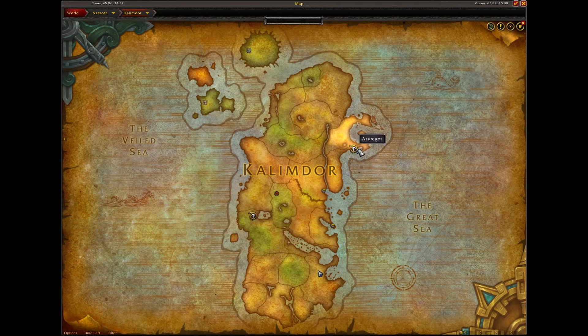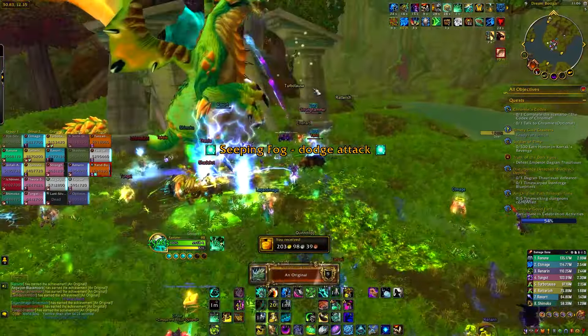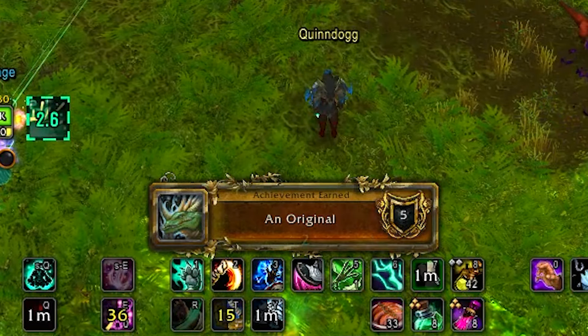Zooming out, in Kalimdor you can find Ysondra and Azurgos in the top right. In the Eastern Kingdoms you can find Lord Kazak. Defeat any of these bosses and you'll get the achievement for an original world boss, which is one of the required ones.